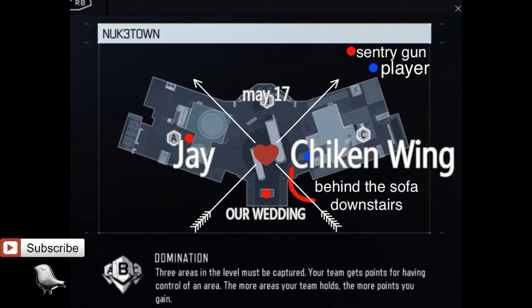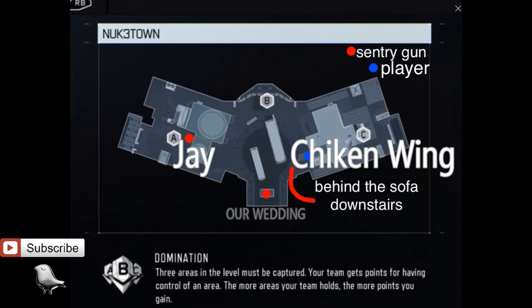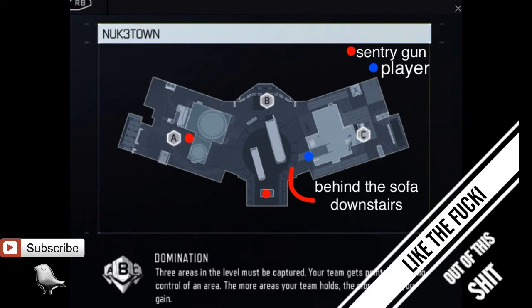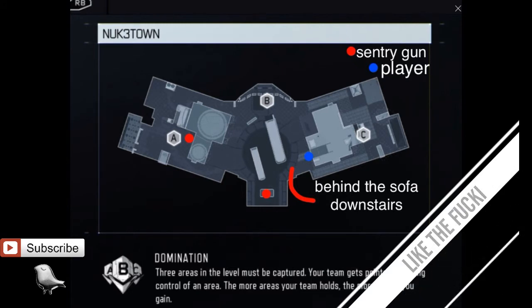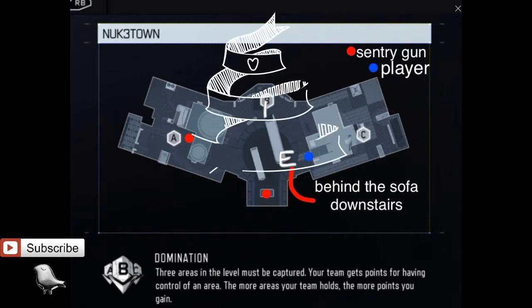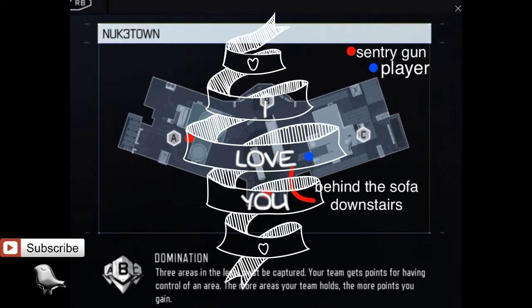Hello ladies and gentlemen, it's your BoakOnJay and welcome back to another YouTube video. In this video we are going to be looking at some Black Ops 3 content. It's going to be how to spawn trap on the map New Town, on the game mode Domination. Make sure you're playing this on Domination as it only works on the map New Town and Domination.